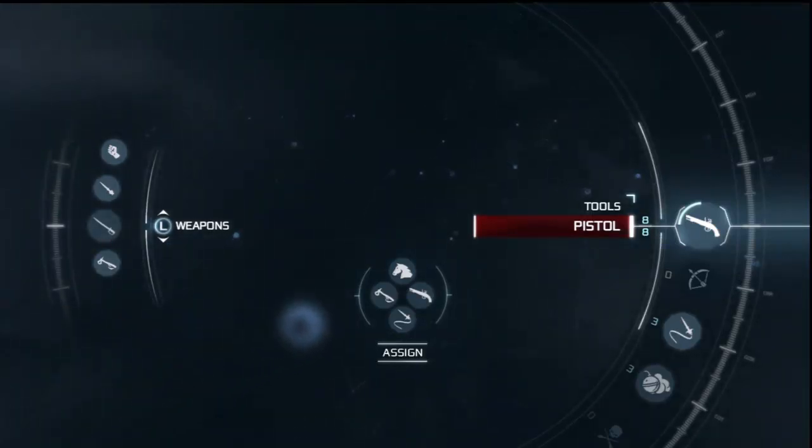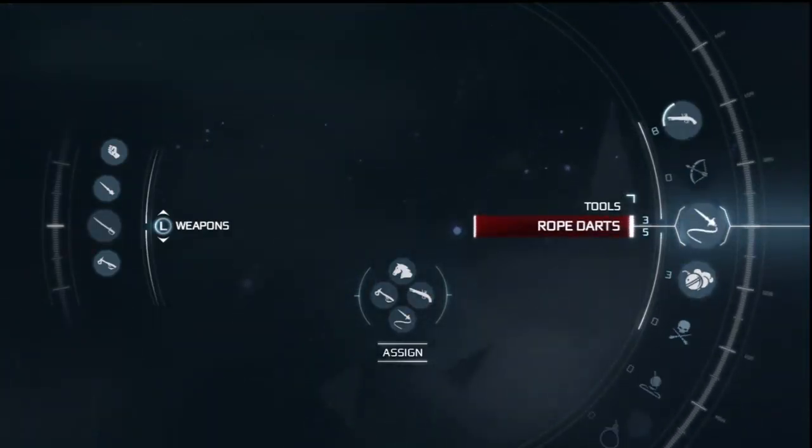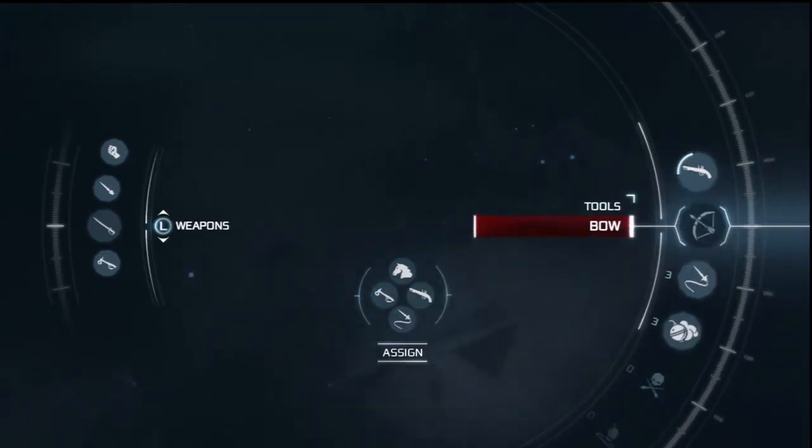Holding R2, with your right analog stick you can scroll down here to secondary weapons, which are more like projectiles. So you get your pistol, your bow, and your rope dart.